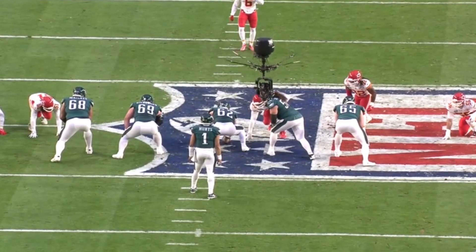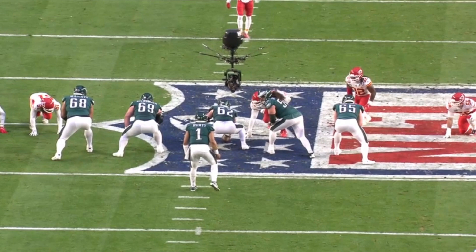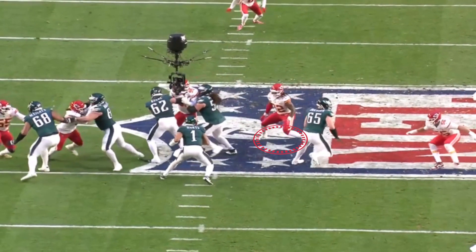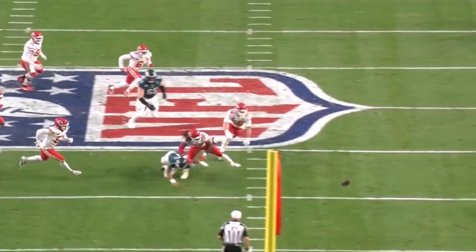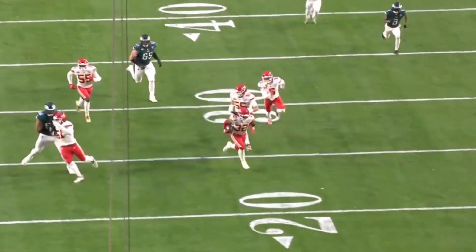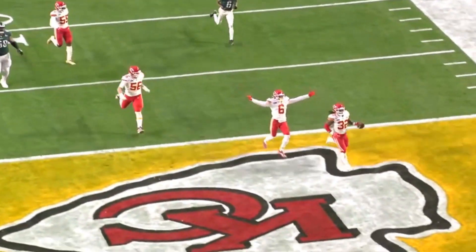Then this changed the game. Eagles up 14-7, third and six at the 48. Nick Bolton, number 32, is spying on Jalen Hurts — wherever Hurts goes, Bolton goes. Hurts sees it, but in changing the ball from his left hand to his right hand, he lost the ball. Nick Bolton scooped and scored, tying it up 14-14. Chiefs got themselves an easy one.